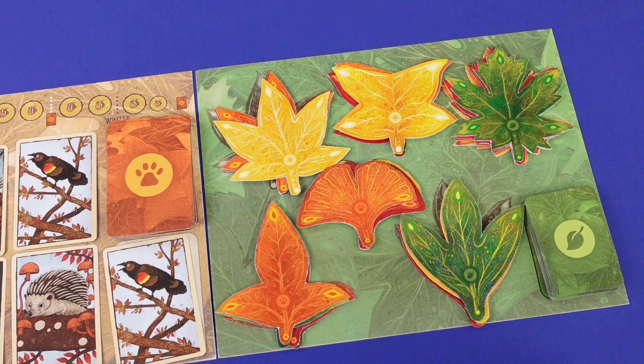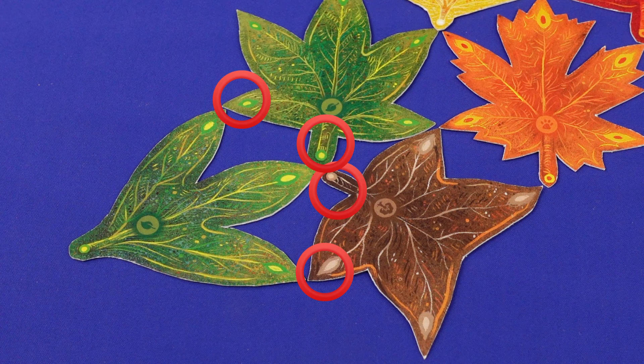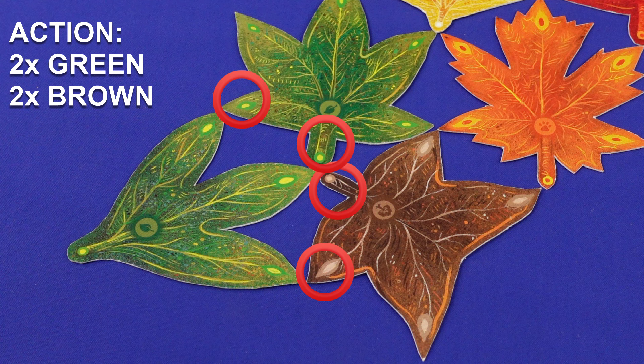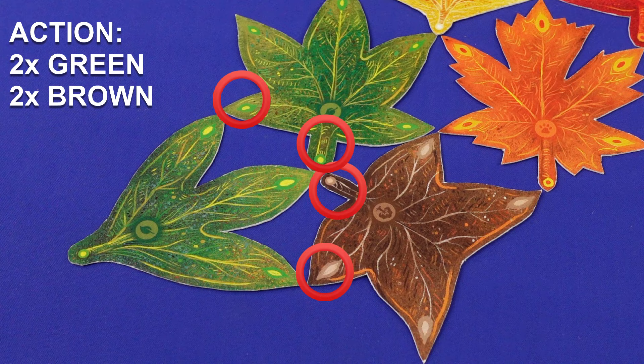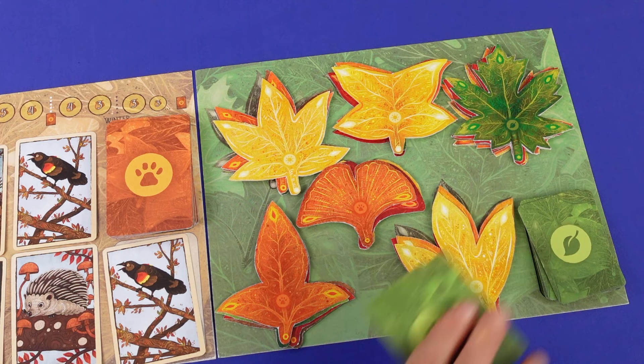On your turn, you play a leaf card from hand. Take and place the corresponding leaf shape from the top of its supply deck to put in the shared play area. Each tip of a leaf already on the play area which touches the tip of the leaf you just placed gives you the action corresponding to the colour of the existing leaf, and the stem counts too. There are five different actions. For example, a green leaf gives you one leaf card for a future turn, and a brown leaf moves your squirrel up on the tree, gaining the bonuses.